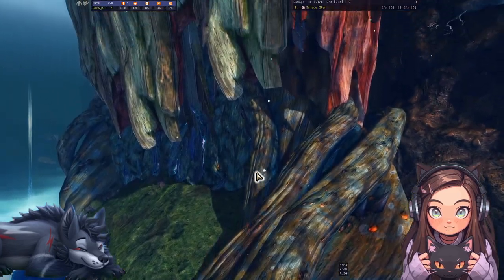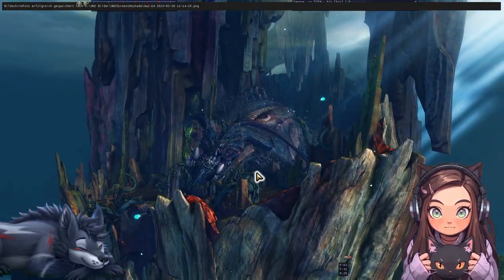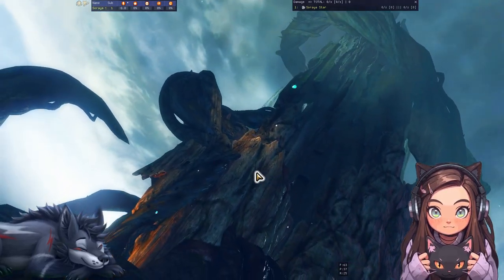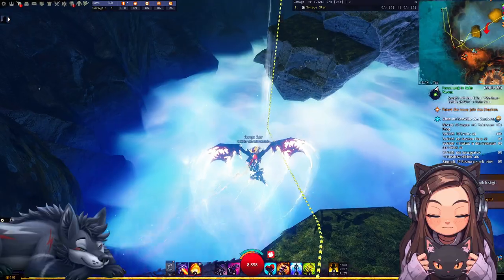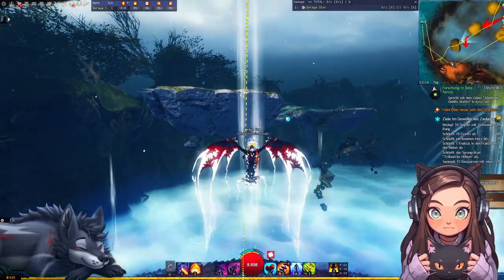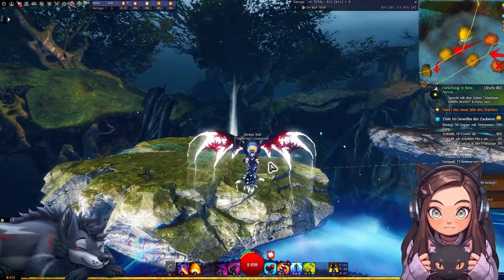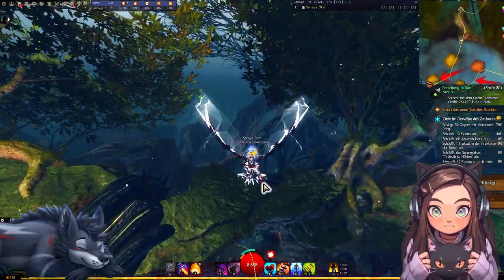Nächstes Panorama. Das sieht so cool aus, und da liegt der Wurm. Wir dürfen jetzt hier hin und wieder zurück. Das ist so cool, dass man jetzt mit der Himmelsschuppe auch in die Aufwinde kann. Das macht es so leicht, die Karte zu erkunden. Gerade wenn man den Ausdauerbalken leer hat, füllt sich das dadurch und man kommt nochmal hoch.